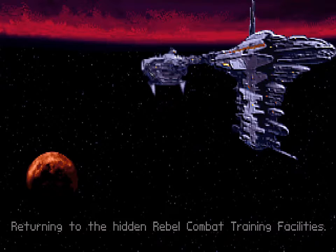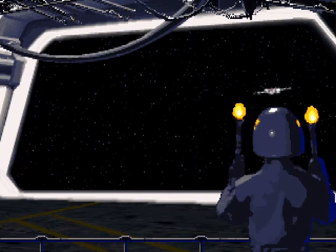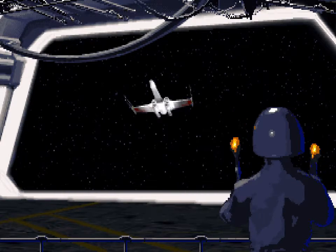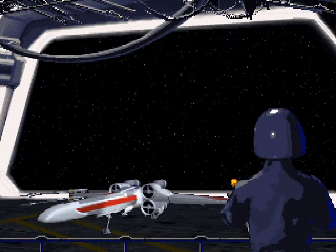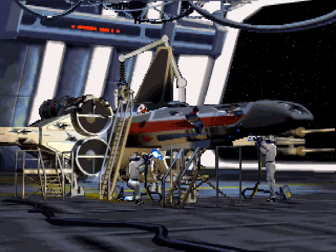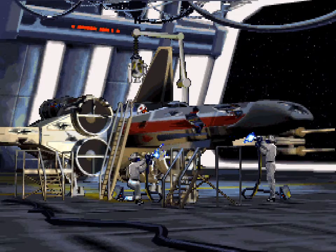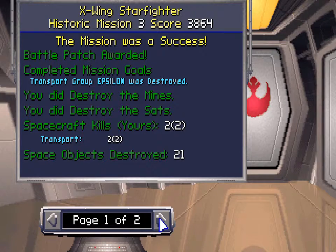Returning to the hidden rebel combat training facilities. Yikes — R2's seen better days. There is definitely some damage modeling there on the ship though. But the mission was a success and we got a battle patch.